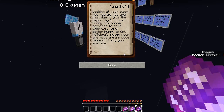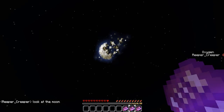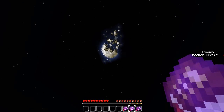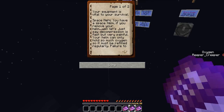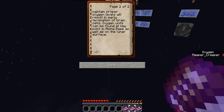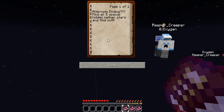Looking at your clock, you realise you are past due to give the report by three hours. Funny how no one bothered to come wake you. You'd better hurry to Captain McTocope's ready room and have a damn good reason of why you are late. Look at the moon - that looks cool, that is an awesome moon. So I'm assuming that's where the rogue comet hit the planet - that's not actually our moon, that is the planet that we're looking up at. And you can see down there is the mining base. Your equipment is vital to your survival - space helm. If you remove your helm, decompression is fast but very painful. Your helm can only hold so much oxygen so it must be refilled regularly. Failure to maintain proper oxygen levels will result in early termination of brain cells. Oxygen units can be found at key points in alpha base as well as on the lunar surface. Alternate ending: find all five special hidden nether stars and find out.